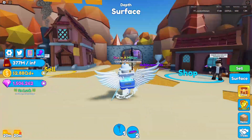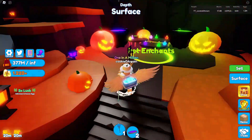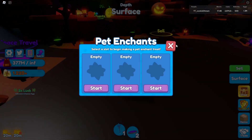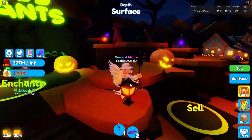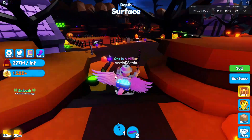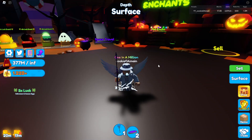For number two, we have pet hats. We currently have something similar with the demon tree in the Halloween event, but it's pretty random for each pet — it gives a Halloween hat. I feel like we should have something similar to eggs but for hats, instead of having to enchant something and getting a random hat you didn't want. Something like hat hatches, similar to BGS, would be perfect if added into Mining Simulator.